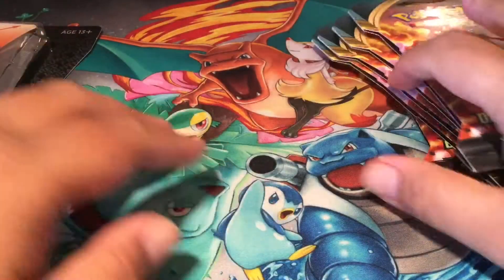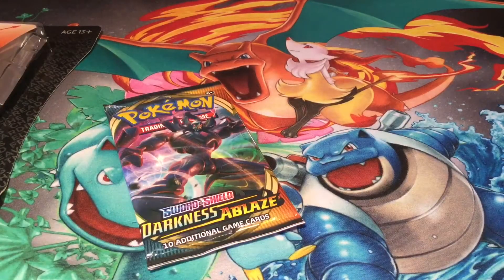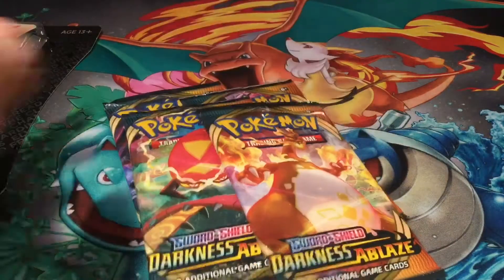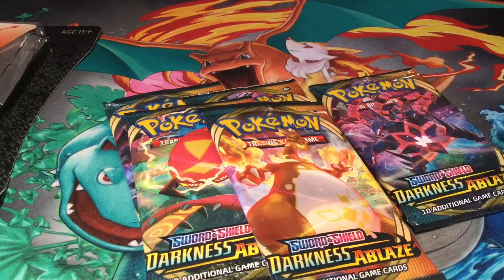I think these Jumpstart packs are cool. You can make four decks, I think, because there's 20 cards per each — you can make two little 40-card decks. I'm just going to rip these out of the cardboard. Grim Snarl, Eternatus... I'm not going to remember all the names from Sword and Shield. Scolipede? I don't know. Charizard, and another Eternatus. Let's get right into these packs.